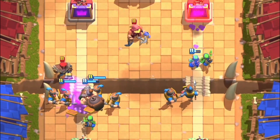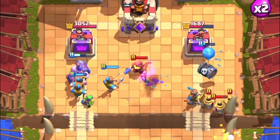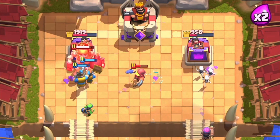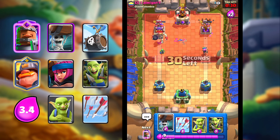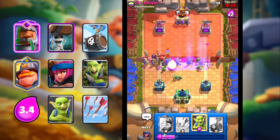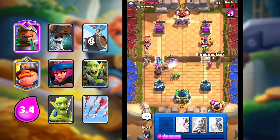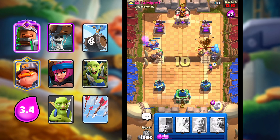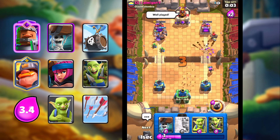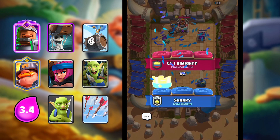That will get some damage. Let's go Skelly Barrel — we're pushing both lanes right now, which is really good. Let's go Firecracker — he'll have to log that or something. Both sides are on tower. Mighty Miner on tower for some chip damage. Those skeletons getting damage too, and Firecracker gets a shot on tower. Let's go split Goblin Gang — he's getting no damage on us. We might be in trouble here, but I think we're good. All I have to do is push here. Let's go Skelly Barrel on the left side — that's so much damage. We took the left tower and won the game! That will be our final game for today's Clash Royale video.